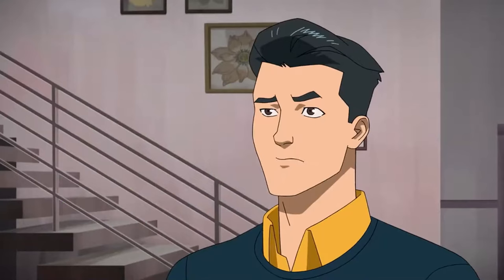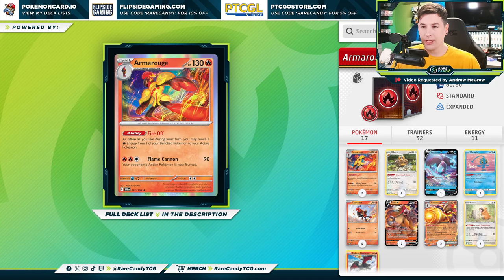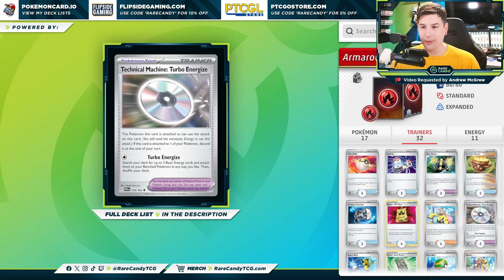So you might be asking how do you beat these types of decks? The neat thing — you don't. Joking aside, I do think this ability is pretty solid, but the fact that a couple decks can get around it might keep Armor Rouge from being top tier, at least in the short term. This attack is also pretty cool — it does 40 plus 40 more for each fire energy attached. We're going to use the single-prize Armor Rouge to move energies from our other Pokémon to our EX. For getting energy in play, aside from Magma Basin, I'm also including the brand new Technical Machine Turbo Energize, which we can hopefully use turn one to gradually grow our damage output.